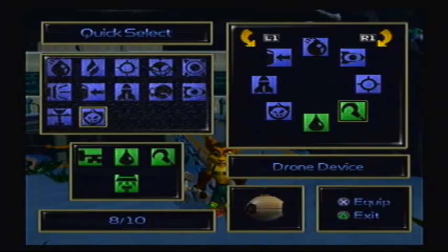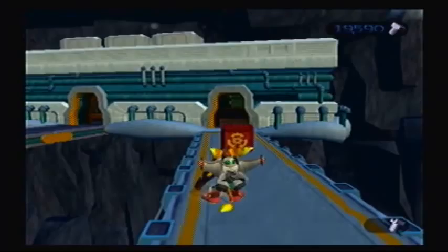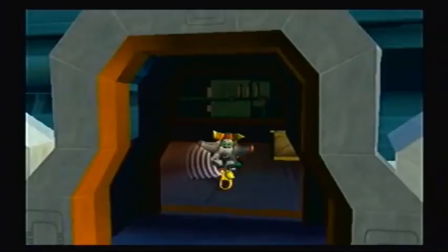I should probably put my metal detector on Quick Select for now — place it over this, only temporary of course. I know I'll be needing the Swingshot more. Don't know if I'll be needing it in this level per se, but it's good to have.